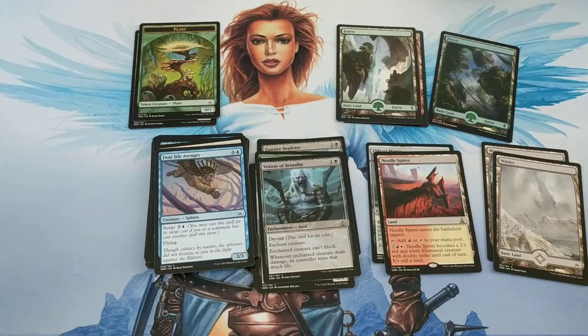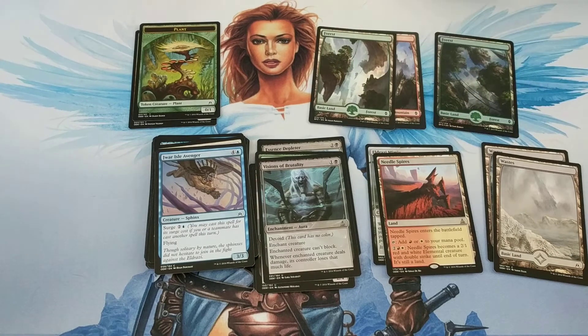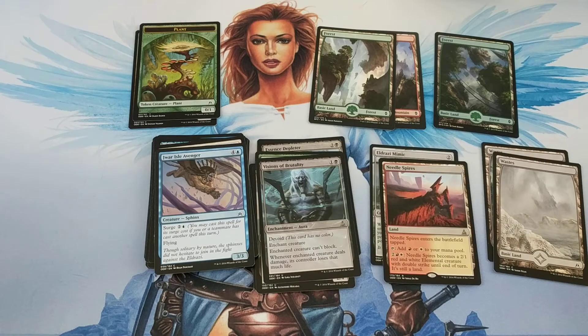So we got a foiled forest, Needle Spires, Eldrazi Mimic — I don't know, that feels kind of good. Let me know in the comments section: were these good packs? I feel like they were. Would you like me to open more of these? I kind of like them. So let me know down in the comments section, and until next time guys, have a good one.